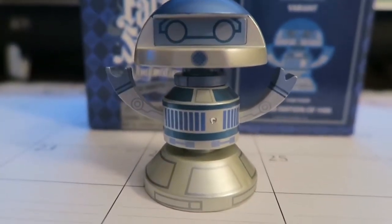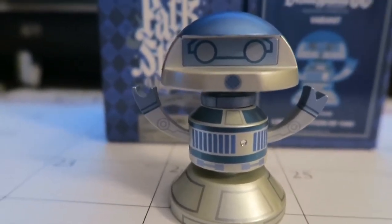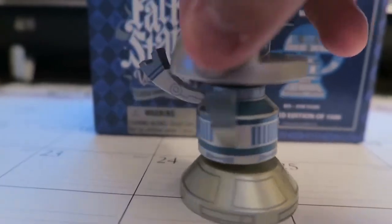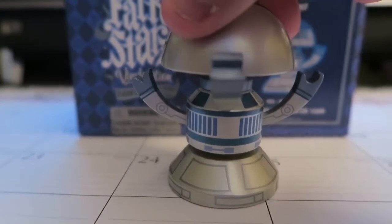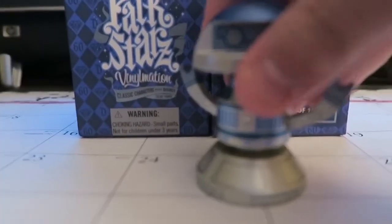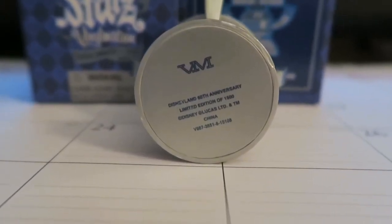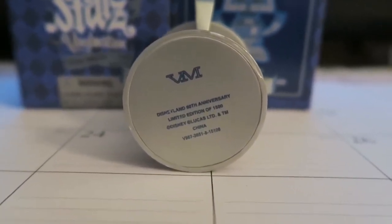Rex is very cool looking. I've turned him around a little bit so you can see his 60th anniversary diamond jewel on him. On the bottom it shows limited edition — 60th anniversary, edition of 1,500.